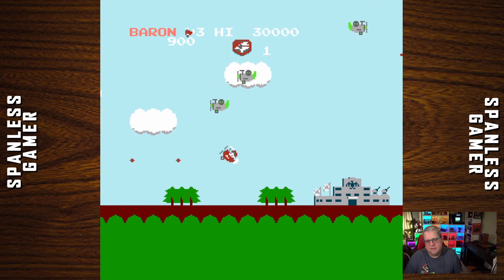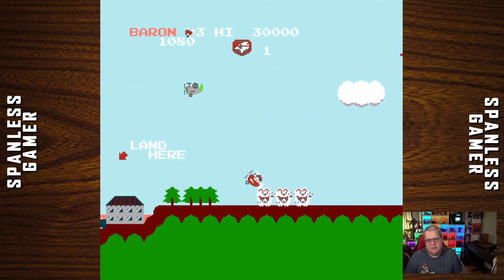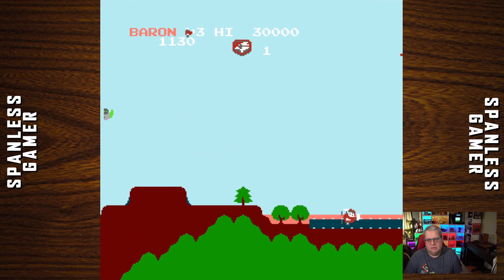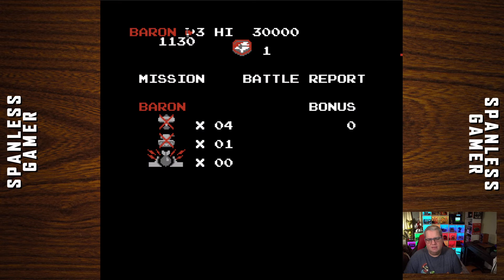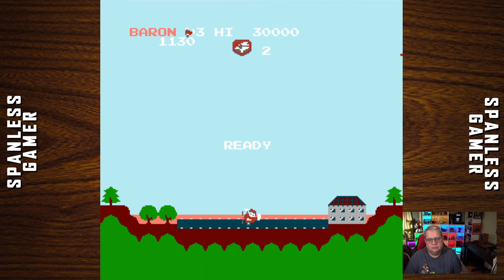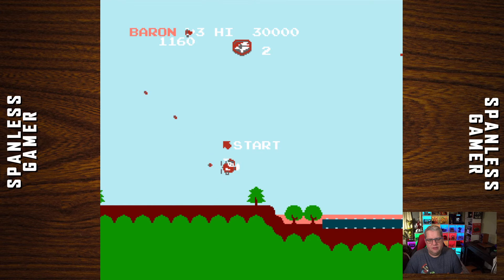So if I'm on the defense according to the box, I'm defending my own land — so why is it that the guns on the ground are shooting at me? Seems like I might be the invader. Okay, this looks the same but we'll assume it's a different level.